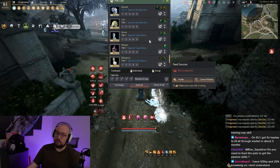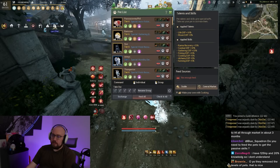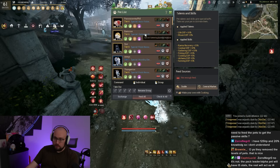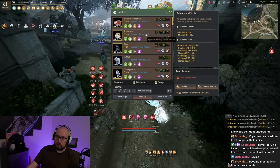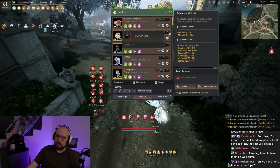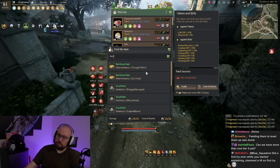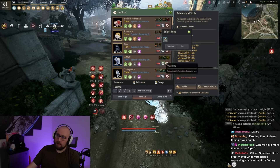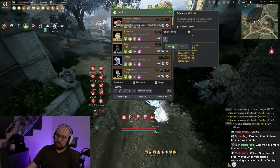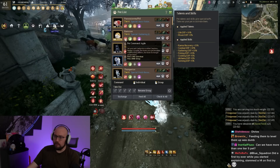Do you need to feed pets to get the passive skills? In order to get the special skill to work, the pet has to be fed. The normal passive skill — like the life EXP bonus — is just passive; the pet doesn't need to be fed for that. So when gathering, just feed the hedgehog and keep its special active; the rest can stay at 0%.